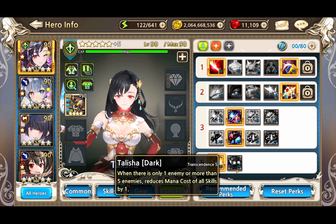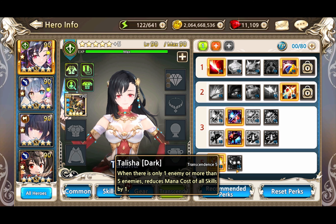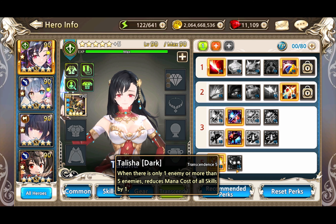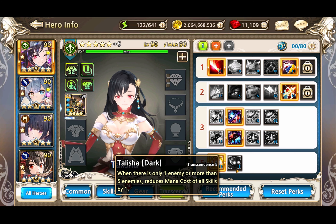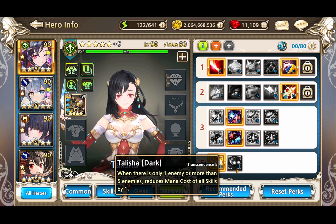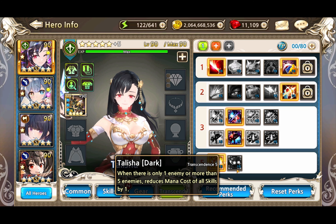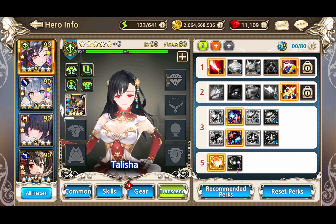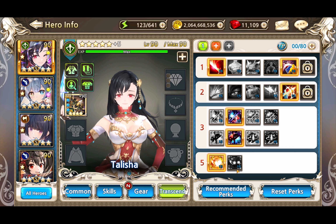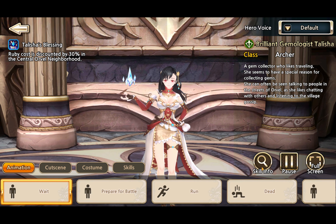Her T5 Dark: when there is only one enemy or more than 5 enemies, reduces mana cost of all skills by once. This is made so that it works in single target content but doesn't work in PvP - pretty sure that's why it says 5 enemies. Vespa often has strange wording with these kind of skills: they say 'more than 5 enemies' but it will usually work with 5 enemies, so with the 4 totems and the 1 boss this should work. Vespa always does this with their wording and it's driving me crazy.